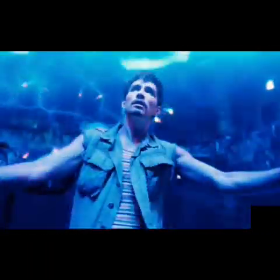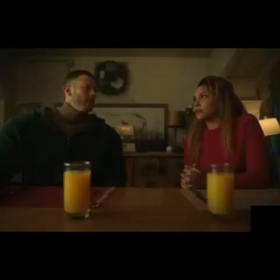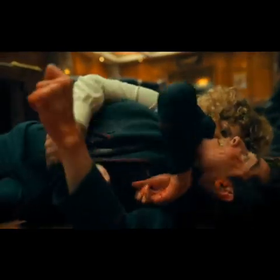In our third place, we have Luther, aka Number One. He's generally supposed to be the leader of the Umbrella Academy, the one with super strength, and he's going toe to toe with a boxer. The reason he looks part man, part ape is because his dad saved his life when he was young by mixing his DNA with ape DNA. At the start of this fight his boss tells him to calm down and let the fight be interesting, but Luther eventually defeats the boxer with a serious takedown.